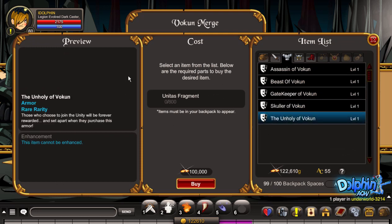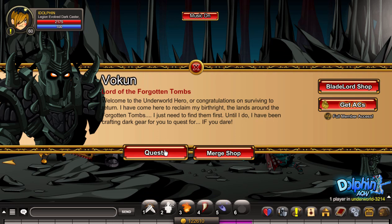Most of you guys want the Unholy Vulkan which was released like two days ago. You can see how awesome this item is. So now let's go to his quests.